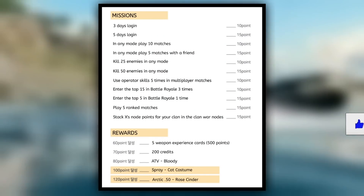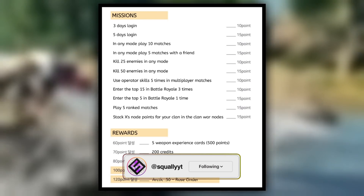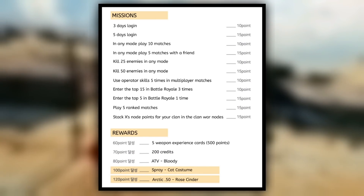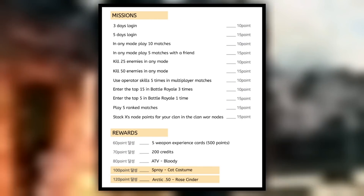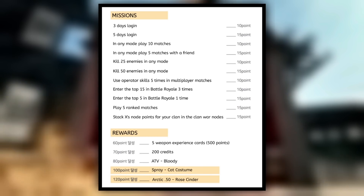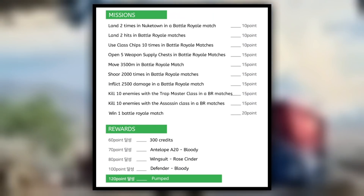Here is our first event — we have a bunch of different missions to complete to earn points. At 60 points we all get five weapon EXP cards, at 70 points we get 200 credits, at 80 points we get the ATV Bloody, at 100 points we get a spray cat costume, and at 120 points we get the Arctic 50 Rose Cinder.